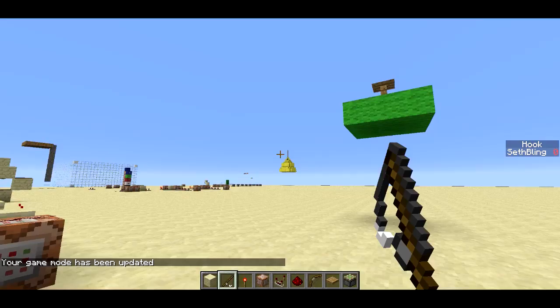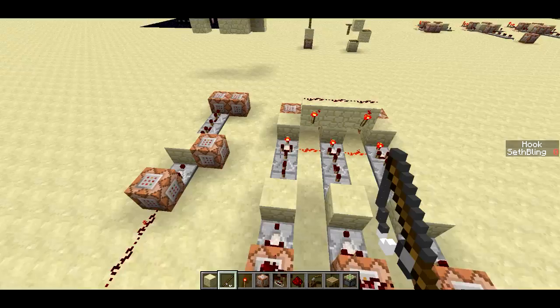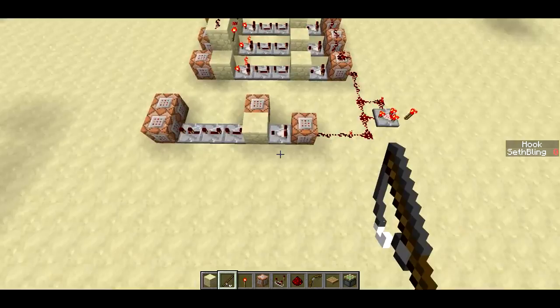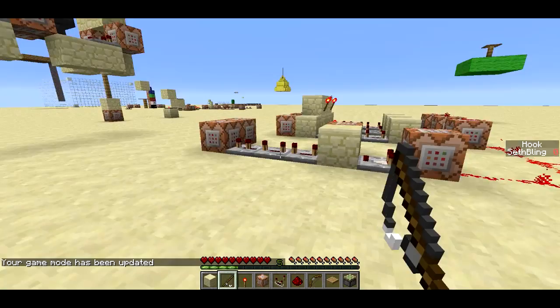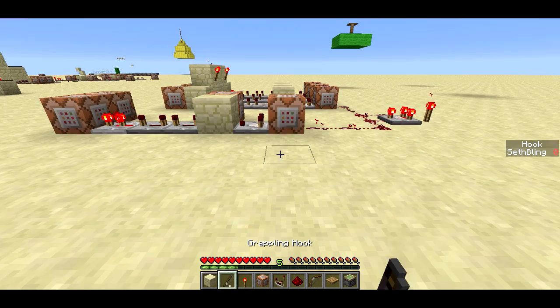This is all the redstone that runs for these three posts, and basically each column here is one of the three posts. This column over here is for the fishing rod. When I use the fishing rod, you'll notice this line triggers and then I get a new fishing rod. What's going on here is it's clearing item 346, which is the fishing rod, with a damage value of 2. So only once it has 2 damage on it, which is what happens when you reel it back in after it hits the ground, does this get triggered and it clears it away.